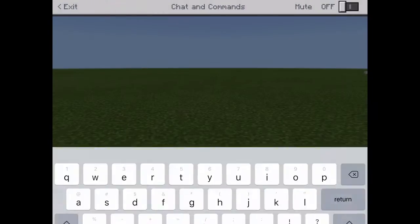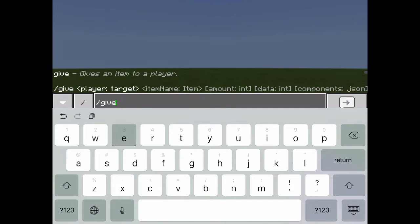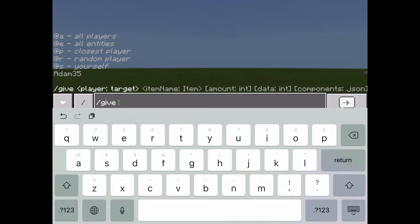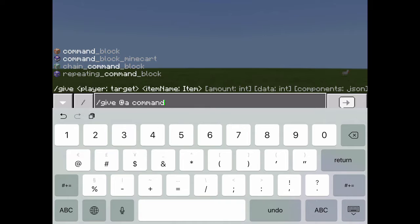To get MCPE command blocks, go in the chat and type in slash give, then say your name or one of the options listed. I'm gonna do @a for all players because that's easiest. Then just type in command_block.